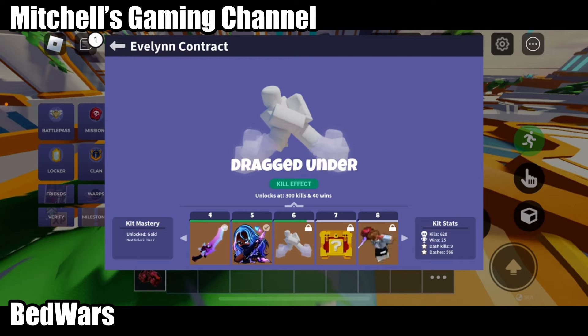So it's like this. I got 620 kills, 25 wins, 9 dash kills, and 566 dashes. I did too much, definitely. I even defeated people normally because of the dash cooldown. And I really want to get this dragged-under kill effect, and I'm trying to.